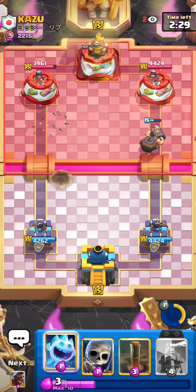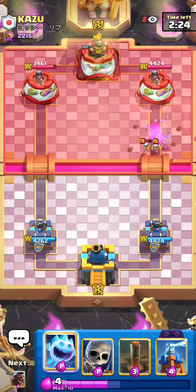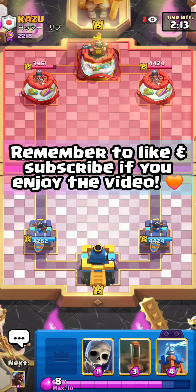Pretty good defense with a Mighty Miner ability plus Log, but that does mean I'm going to be down a bit of Elixir. We are up against Nightwitch, Evo Wizard, Skellies — oh god guys, this is going to be one of the most toxic decks in the entire game in the form of Elixir Golem. I am not looking forward to this match. I think it's going to be pretty tough, because I'm pretty sure he has Arrows in this deck.